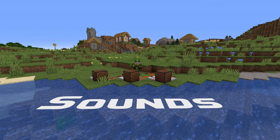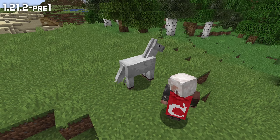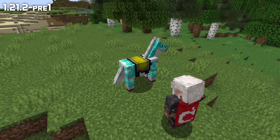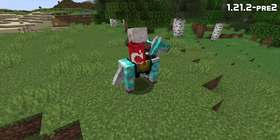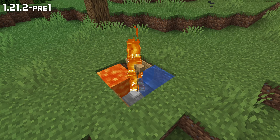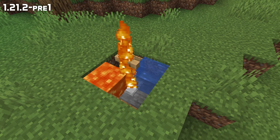And in sound news, the horse armor equipping sound is no longer much louder than the regular armor equipping sound. And mobs no longer spam extinguishing sounds if they stand in both lava and water at the same time.